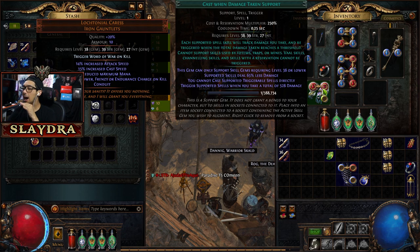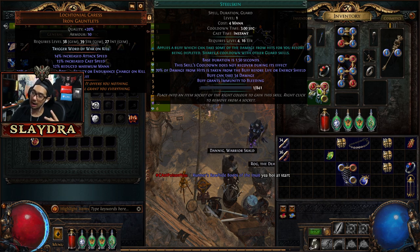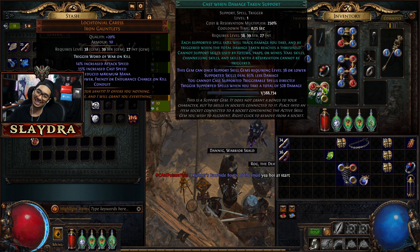How this works is when we take a certain amount of damage — that damage threshold is 528 — then it will activate this ability for free. I don't even have to activate it. It removes bleed and on top of that it's going to absorb a certain amount of damage. It's 58 right now because it's really low level, but that number will get higher as we level up. You don't have to go for a really high Cast When Damage Taken support if you don't want to.